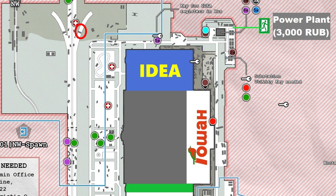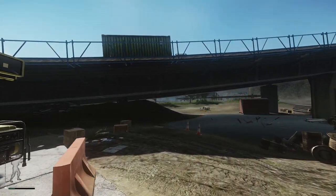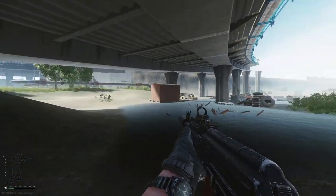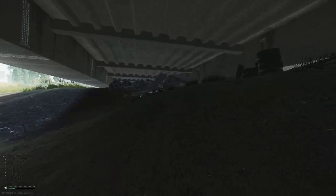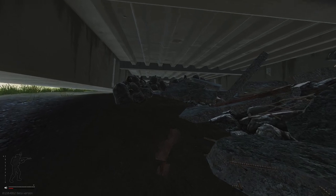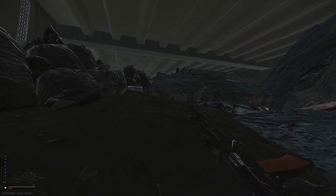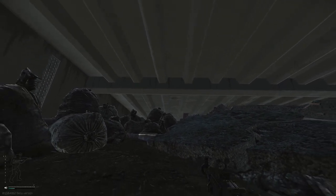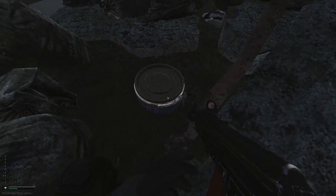This one's a little bit of a sneaky one. It is under the right underpass here. You do have to crouch and crawl to get to it, but once you know where it is, it's easy. Let's go now under that underpass. No one's coming, we're good. We're going to have to crawl. Now we can stand up and just grab the cache.